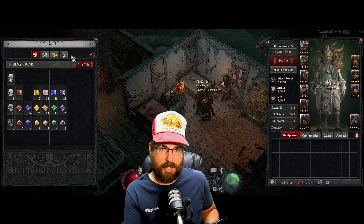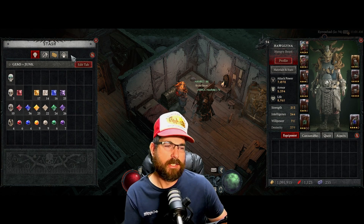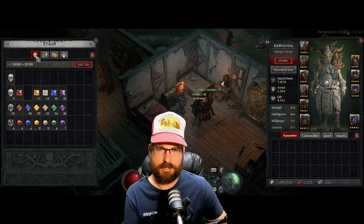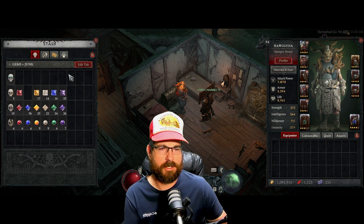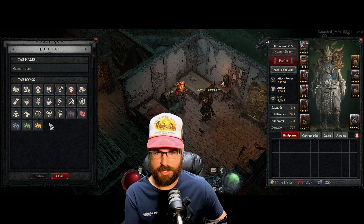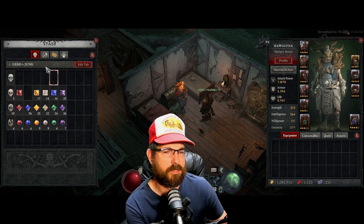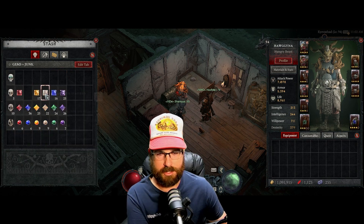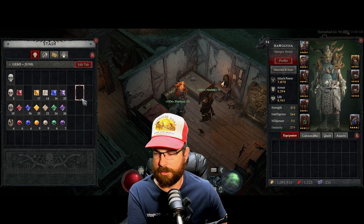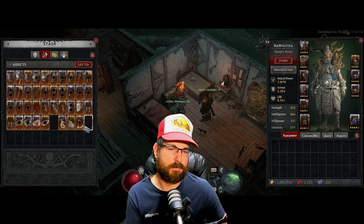One thing I overlooked about the stash — it's simple but not completely dumb — you have the ability to customize these tabs using the 'Edit Tab' button. Click it and you can rename the tab and change the icon. I named my first one 'Gems and Junk.' I like having the first tab hold all the gems I'm saving, and if I'm in a hurry I can just dump stuff over here.